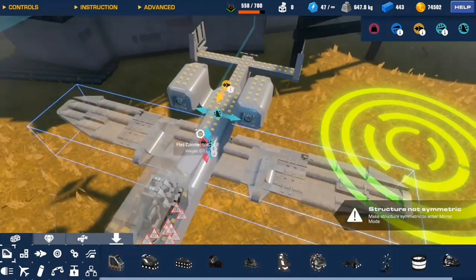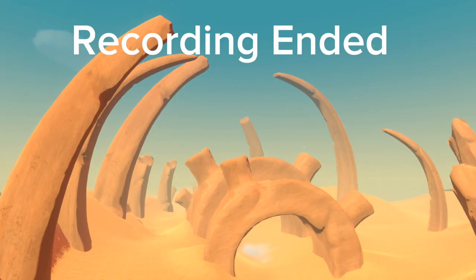And somehow an unmirrored build can work like this. Does anyone else know anything about this, or any other tricks? Lend me a hand.